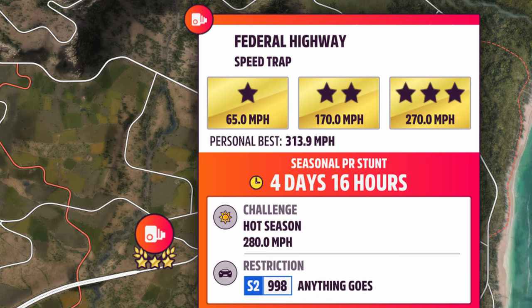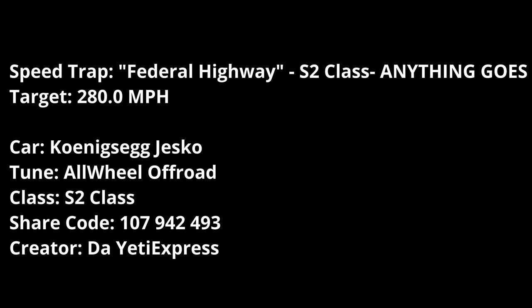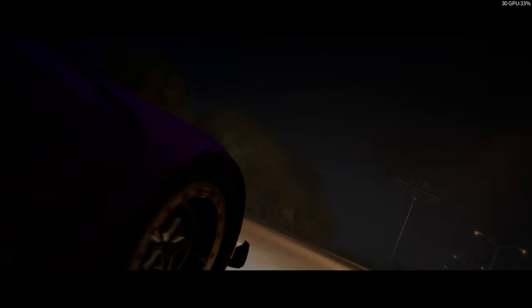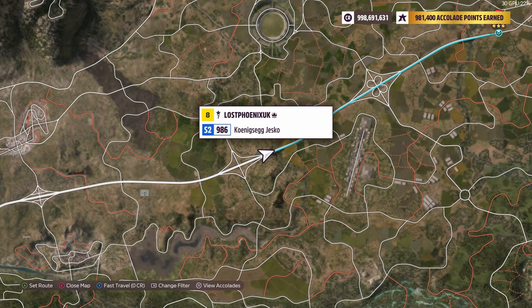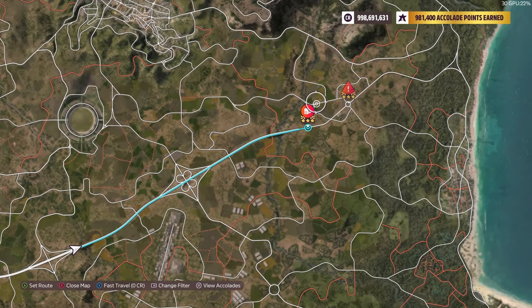Good morning everyone, welcome to Lost Things Gaming. Federal highway speed trap PR stunts - 280 mile an hour. I'm going to use the Koenigsegg Jesko for this one, simply because my Mosela is about two mile an hour under this. The Jesko will do it, which goes well over 300, so this is not a problem. Let's make a run down the motorway - it's still a decent run.